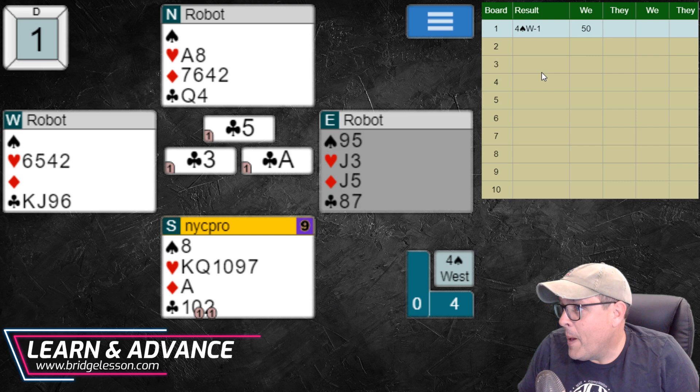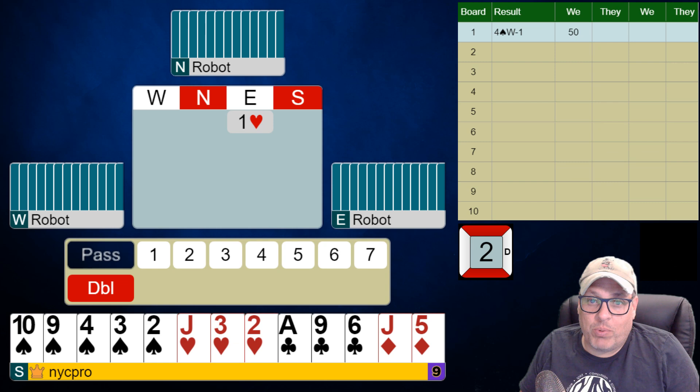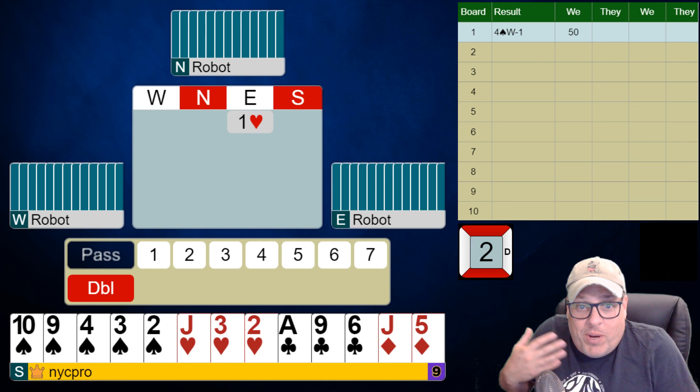Moral of the story is, folks — guess who's playing that at the other table? Those darn robots. So it's going to be the same thing, I would guess, unless we could defend better for down two. One heart to us. Done. That's a non-best-hand special, folks — a six count.